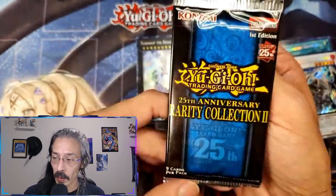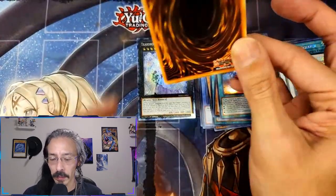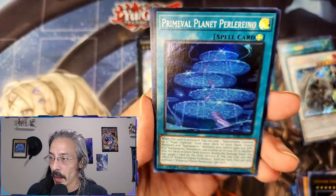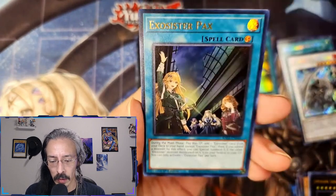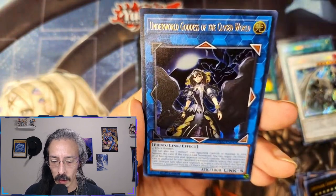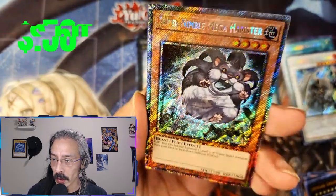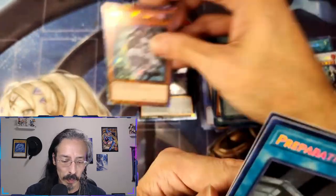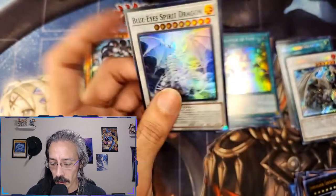Of course we're keeping Rarity Collection 2 for last, because nine times out of ten you're always going to pull something good out of this one. Looks like we didn't get any rarities out of this one, but — Primeval Planet URL, Rhino Twister, Exorcister, Garura, Underworld Goddess, Silent Swordsman, and a Platinum Secret Rare Super Nimble Mega Hamster in all its PSR glory! Preparation of Rites secret and a Super Blue-Eyes Spirit — not too bad actually.